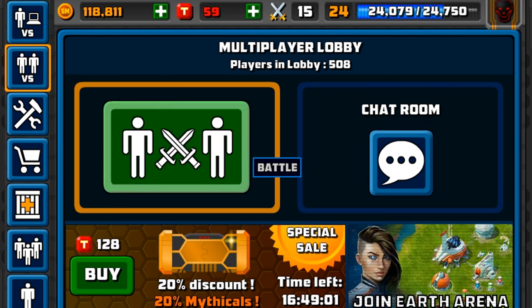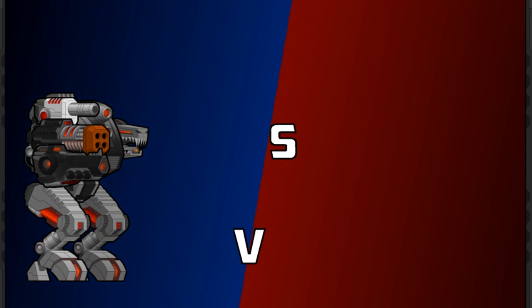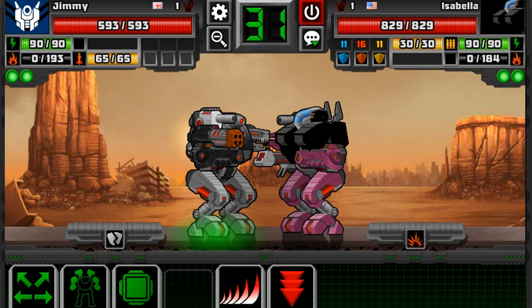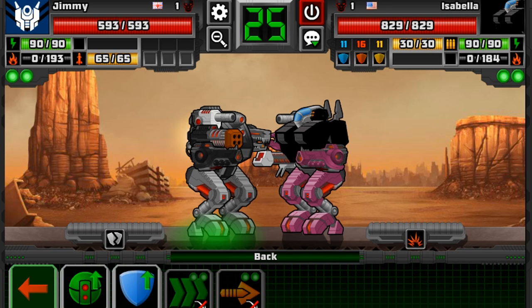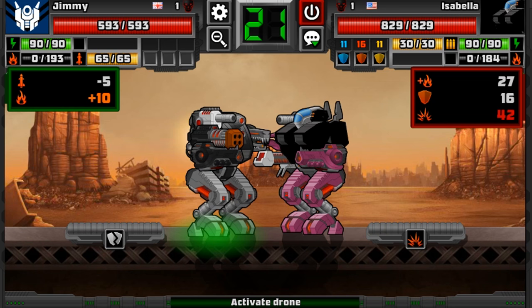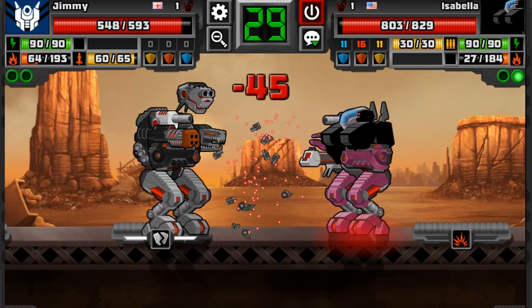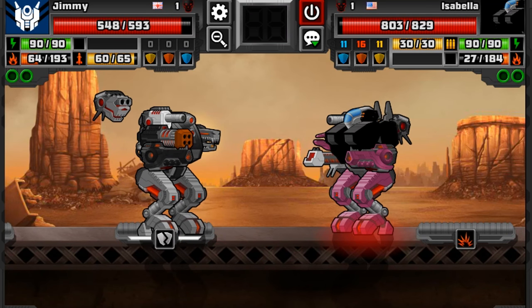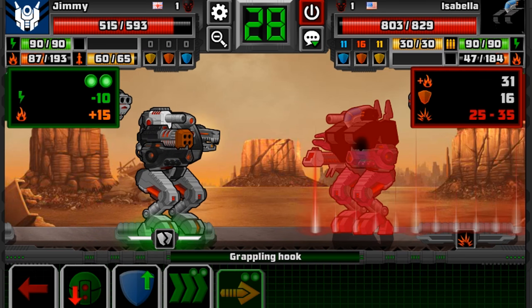I think we should definitely go into a multiplayer battle to see how we do. The first one we're against is Isabella. Hopefully we can smash her — I just mean absolutely destroy her, nothing else. So don't think twice. I just mean smash her up like a box of old eggs.